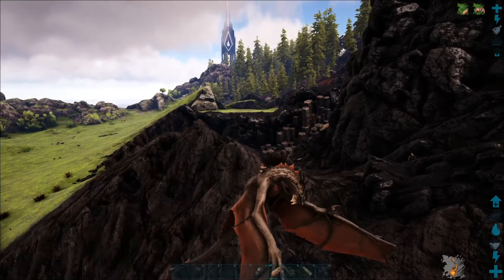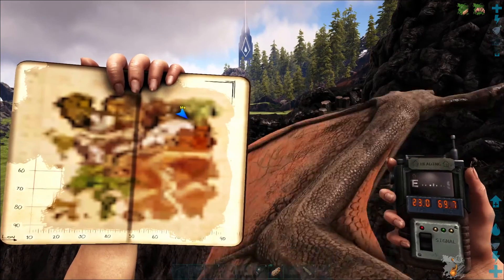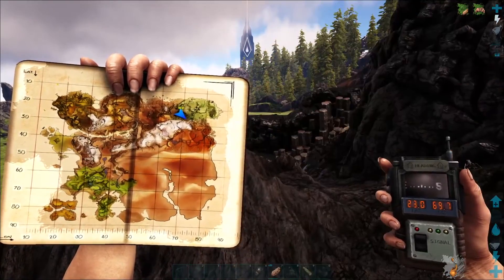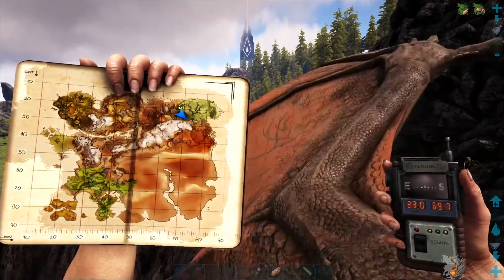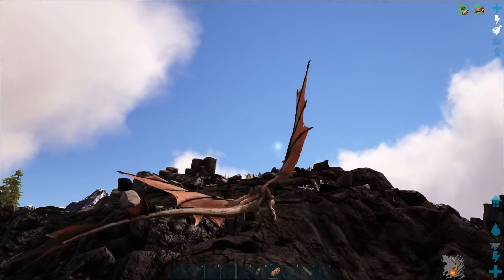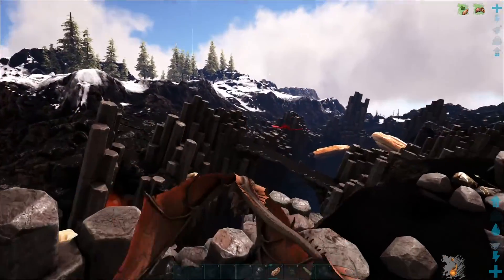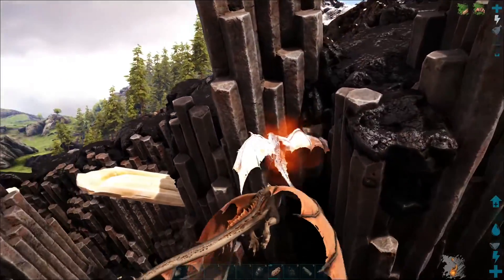All right guys, we are on the other side of Ragnarok. Let me pull up the map — we're way up in the northeast portion at 23.0 degrees latitude and 69.7 degrees longitude. We're going to find ourselves an alpha wyvern. I happen to know there's one down here in the trench, and we are going to lure it into our plant species X trap.